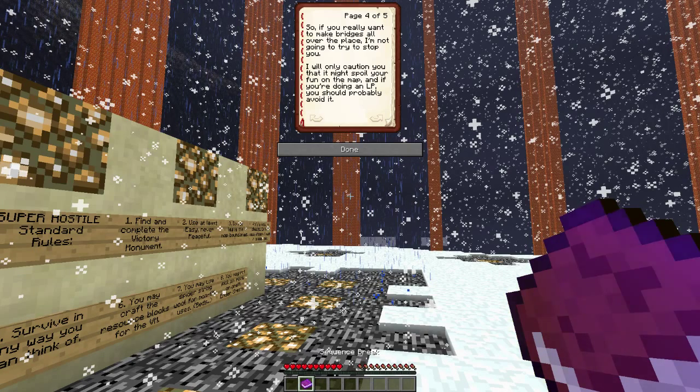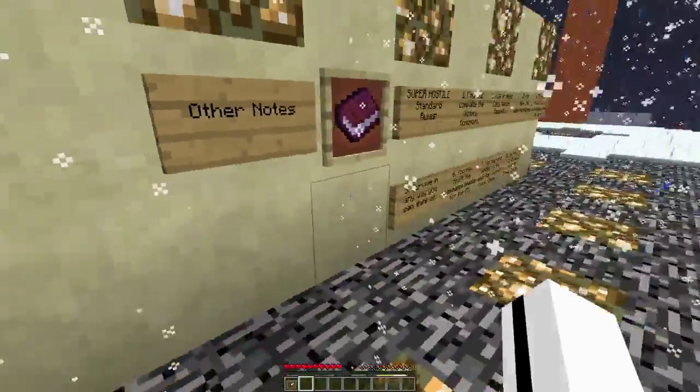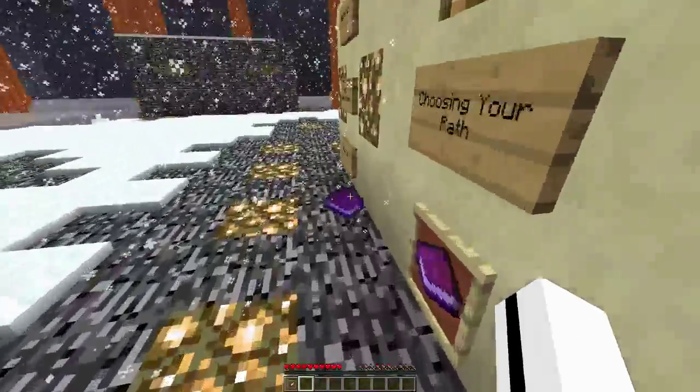We're going to be awesome, so if they want to make bridges all over the place I'm not going to try to stop you. But Vechs does caution that it might spoil your fun on the map, and if you're doing an LP you should probably avoid it. We want to die a lot — that's what's going to happen.